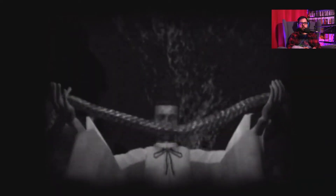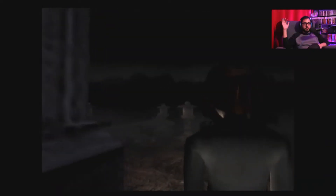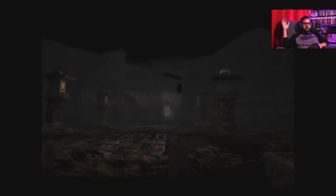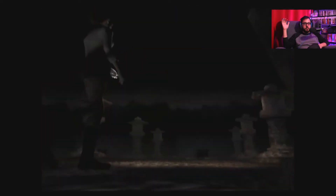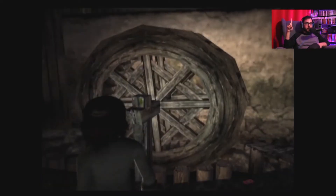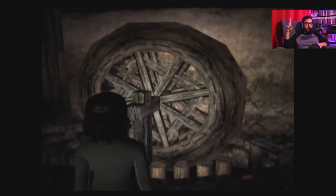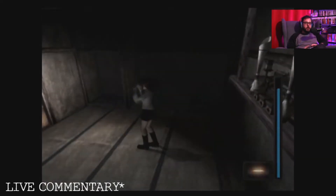Miku, our character, is literally the least important part of the game's narrative. She really is just like the vessel for the player — our eyes and ears. And why the hell she showed up to this place solo in the middle of the night, I will never know. She can literally leave at any time — nothing is keeping her there. I'd go get some backup or something, but you know, what would the fun be in that.